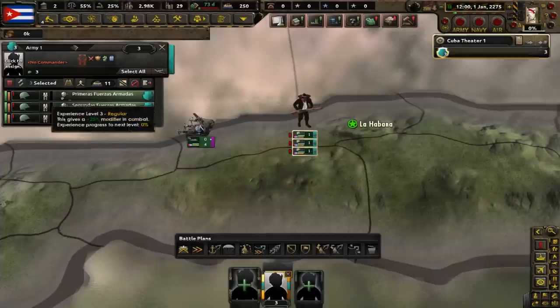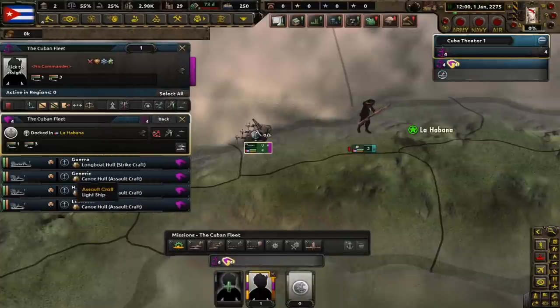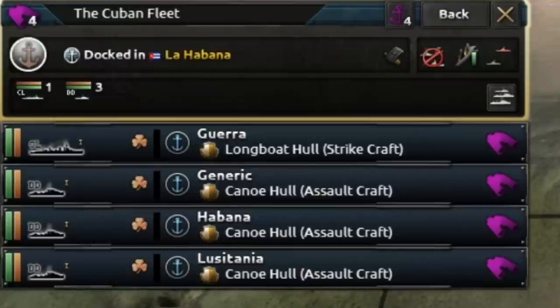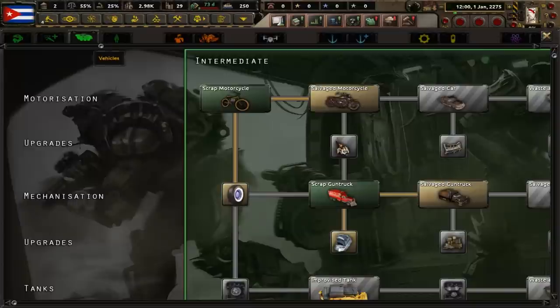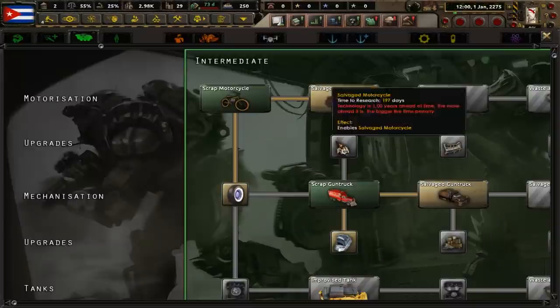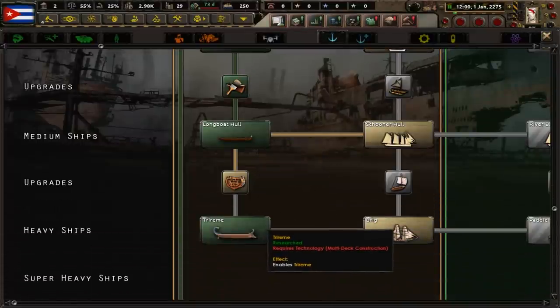Looking at our military, the army starts off with three divisions and we do have a navy consisting of four ships — one strike craft and the rest are assault crafts. Judging by the icons, I think a strike craft is stronger than an assault craft. For technology, we have basic weaponry, basic melee weapons, special forces equipment, scrap motorcycles, scrap gun trucks, and most of the starting tech for naval combat.